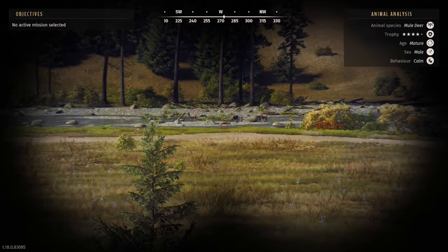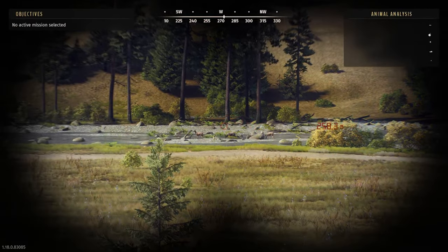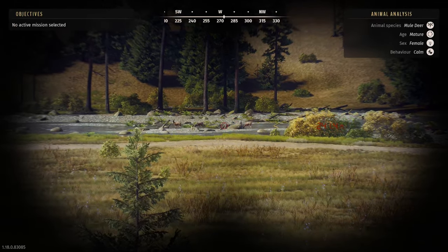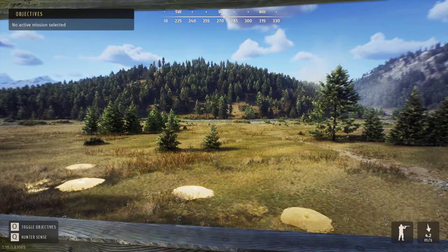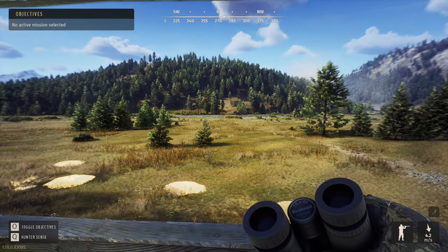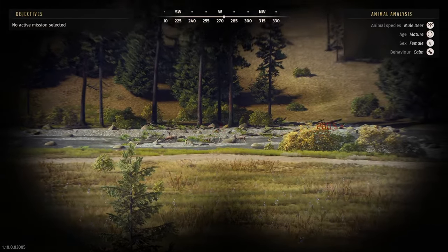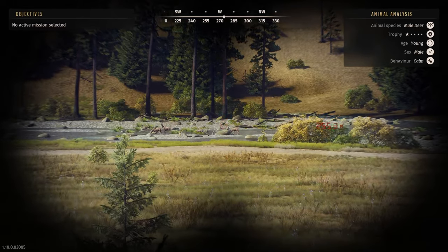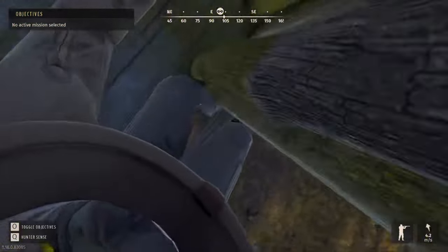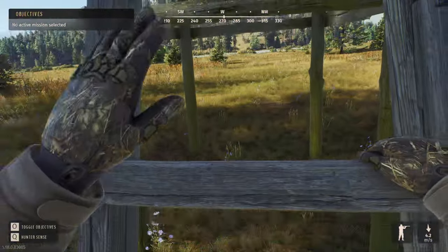He doesn't appear to care at all, so he might grow into a five-star - we're gonna have to let him pass. The other option is to take this four-star. I don't think he's gonna respond, but we can try again. He might be a little far off, so I'm gonna creep a little closer to this big tree and put out another call, because I'm not exactly sure what the range is for these callers.